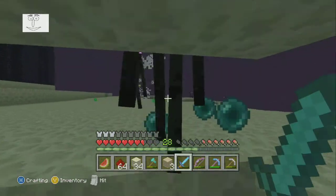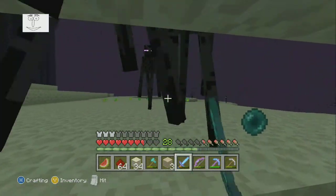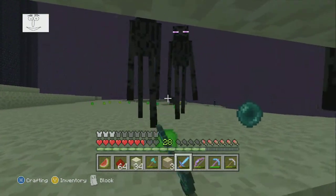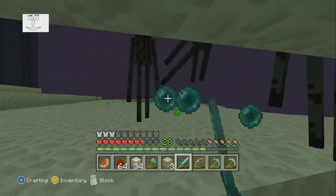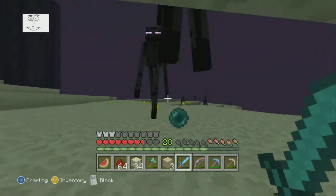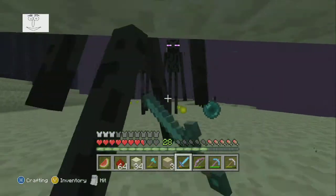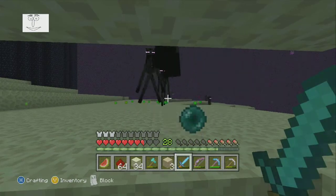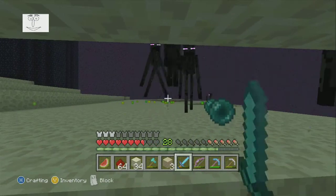Basically what you want to do is swing at these guys down here once you get a bunch of them grouped up. And the way to get them grouped up is just to look at them. What I've found is it doesn't matter how far away you are — if you look at an enderman, they will come, turn around, and teleport to you wherever you are. But none of them can teleport into this little thing, so you're basically invincible in here.